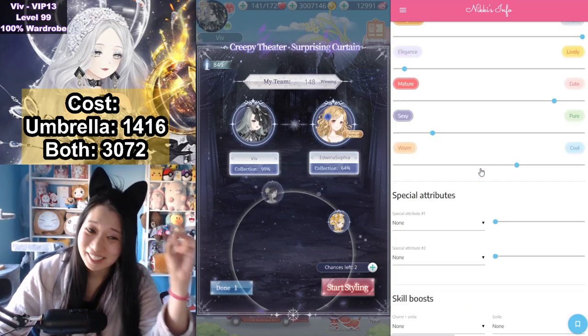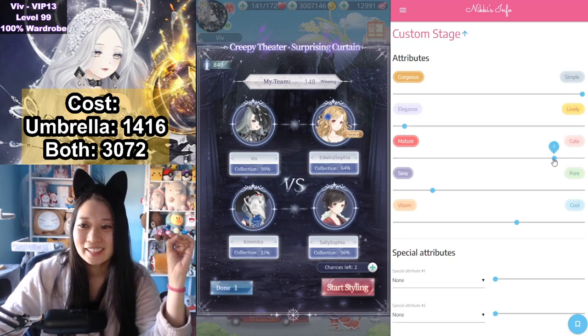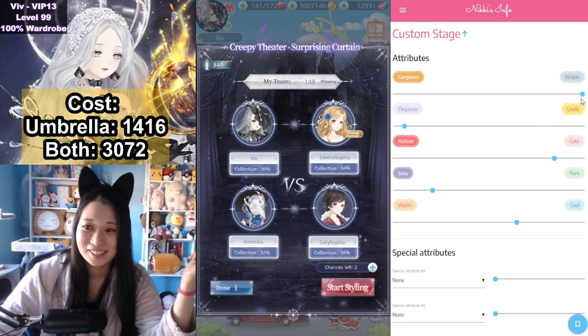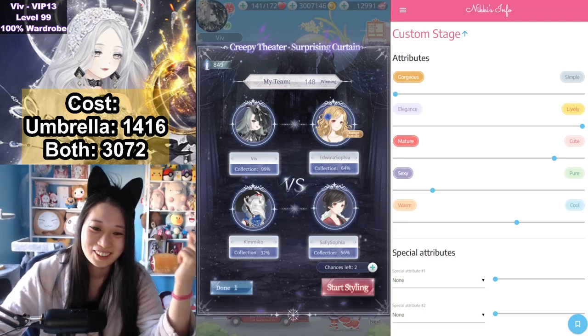Okay, that was not the real guide, obviously. But what is the real guide is simple at 10, elegance at 9, cute at 7, sexy at 6, and cool at 3. What I did to get all those zeros is — for example, simple, I swapped it over to gorgeous, and for elegance, I swapped it over to lively, so I got like the exact opposite score. Ha ha!